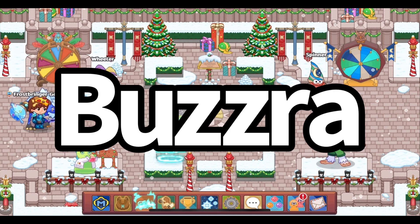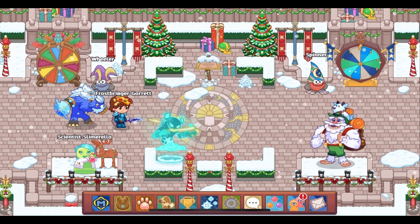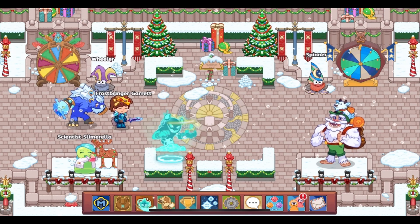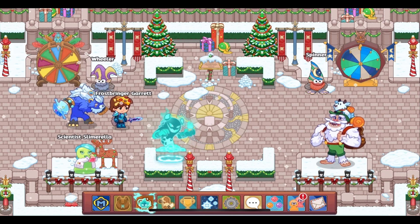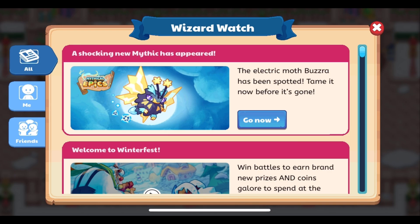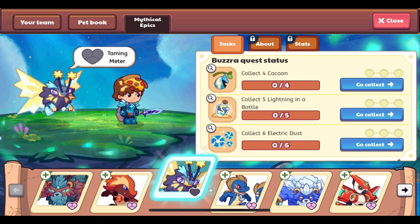Prodigy's newest mythical epic, Buzzra, is now here. Today we are going to start the tasks. Now, as usual, I don't believe I will complete this today, but I do hope to complete at least one of the tasks. As you can see, the Wizard Watch post at the top says a shocking new mythic has appeared, and the text below reads the electric moth Buzzra has been spotted — tame it now before it's gone. You know me at this channel: I have to get the mythical epic as soon as possible, so without wasting any more time, let's begin the tasks for Buzzra.